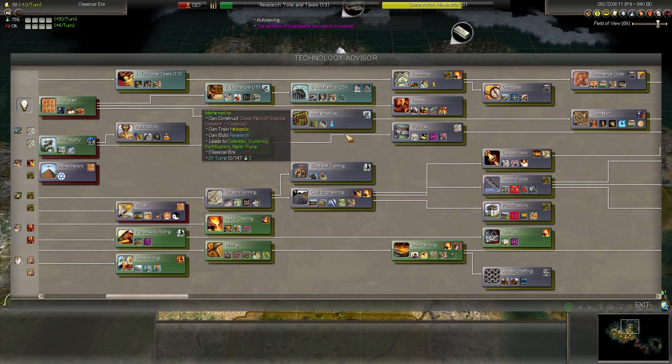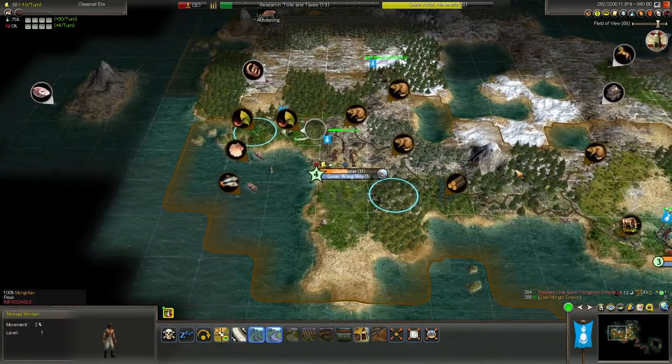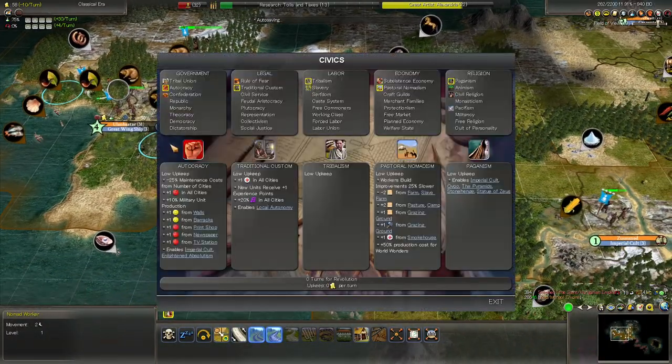We don't have any silver or gold for the juggler, but something we want is the tailor for the plus one happiness from furs and silks — that's going to be important. That's going to require a little chain of other techs too. After that, I think we can go into currency, compass, politics for the tax office. One thing we might consider at this point is switching into confederacy, just to reduce our maintenance costs and keep the tech rate up.